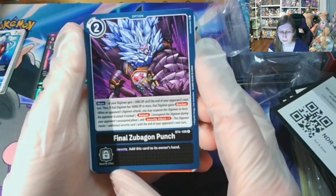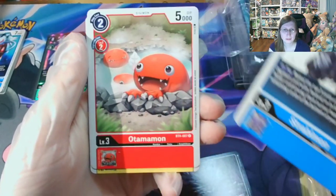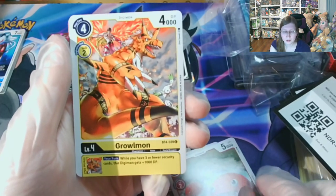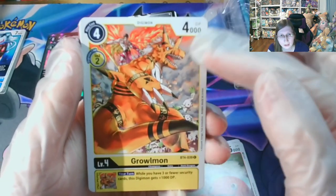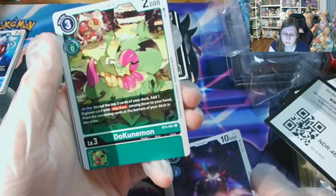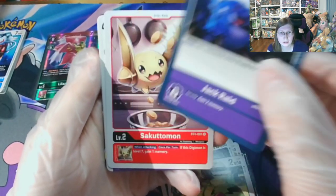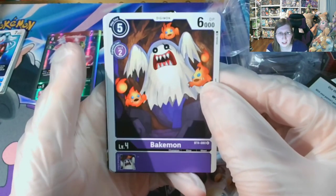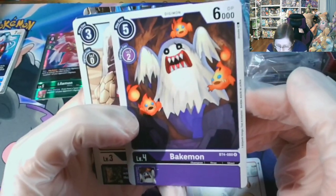Final Zubgimon punch — we have a Straubimon, Otamamon, Graumon. It looks like there's Terriermon and Angemon in the background. Goosukumon, Dokunemon, Jackraid again. Sakudramon, Bakumon — oh, Bakumon, I remember Bakumon early on in the anime.